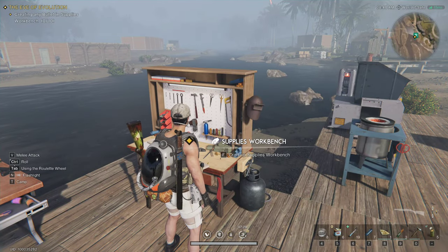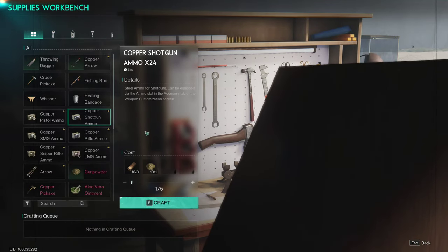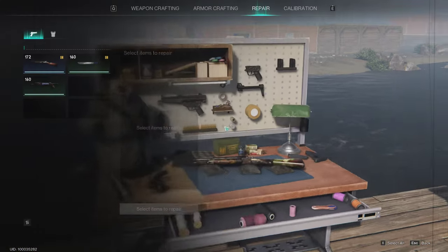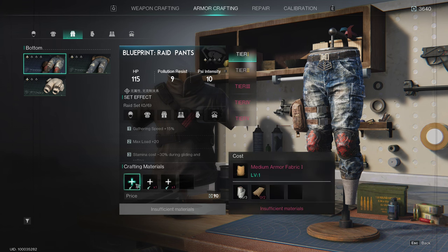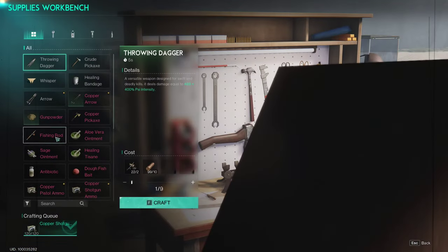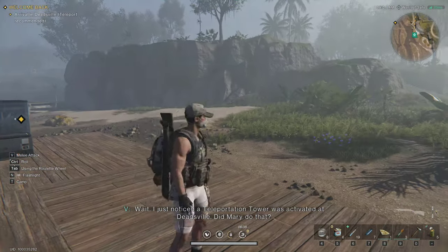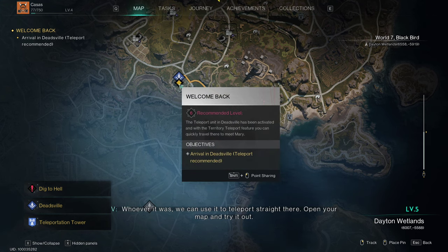Create any bullet at the supplies workbench — there's pistol ammo, shotgun ammo, SMG ammo. We just made the shotgun so let's make what we can. 24 seconds to make all of that — not too bad. Armor crafting — insufficient materials — that requires hide from hunting animals. So if we hunt some animals we'd be able to do that. Level 4 — a teleportation tower was activated in Deadsville. We can use it to teleport straight there — oh that's awesome!